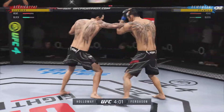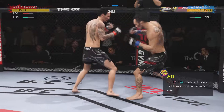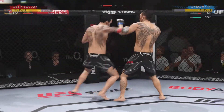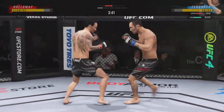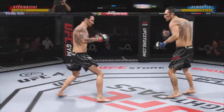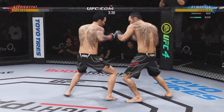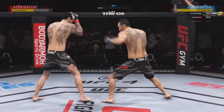Look at that submission stance he's dropping into. Really using his reach advantage there with that punch. Pretty good right hand. He's got hand skills for days — a beautiful combination of punches to the head. Look at how he turns his hips into that leg kick. He lands another hook there. He's already landed several in the round, and that one might have been the cleanest of the bunch.